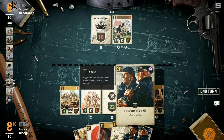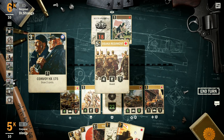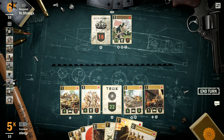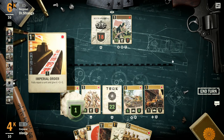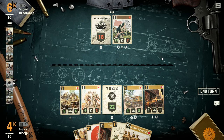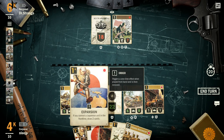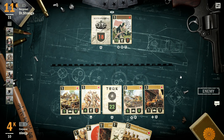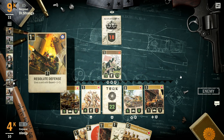Twelve-twelves aren't indestructible, especially when you have some units boosted, but they can take out a lot of units. I'm going to boost up my Type 97 up to a five-four, which is pretty good. I'm holding on to cards that pin units and do damage from the air, just looking for opportunities to see what I can do about taking out this twelve-twelve.